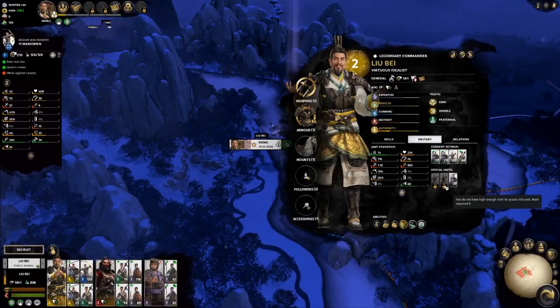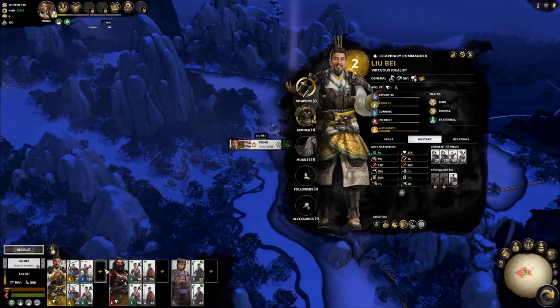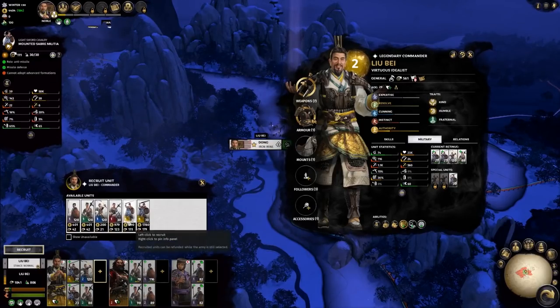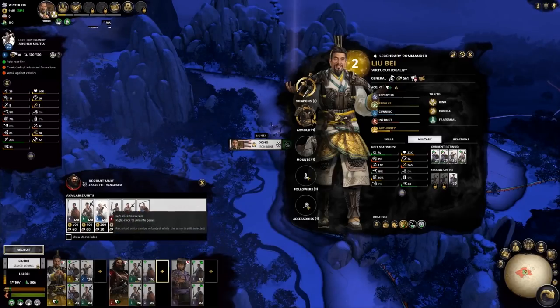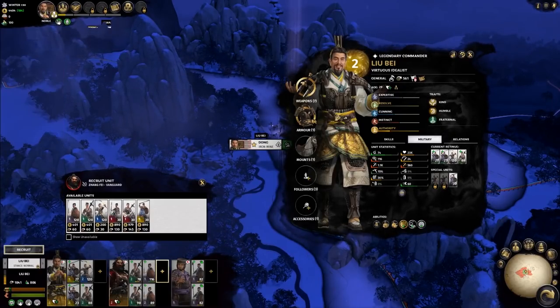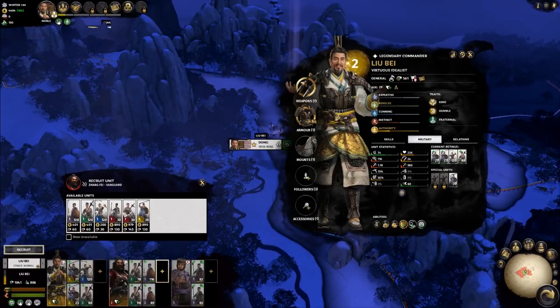The units your character has access to are dictated by their class. This character is a commander. Let's click the recruit button, then the plus symbol in that character's retinue. This shows us a number of units that this character can recruit. Clicking the plus symbol on another character will show us a different set of units dictated by that character's special units. Retinues allow you to build flexibility into your armies, mixing the backline support of commanders with the aggressive charging tactics of a vanguard or the defensive tactics of a sentinel.